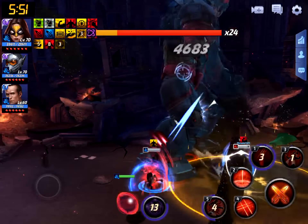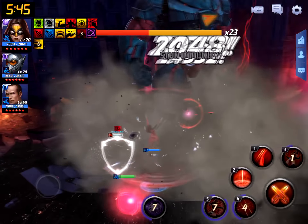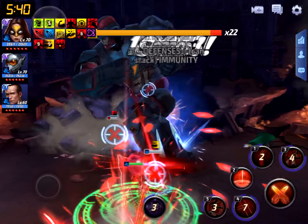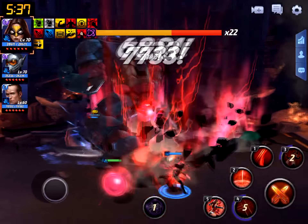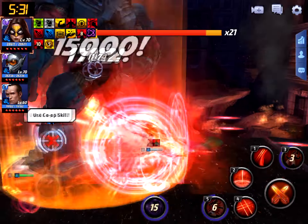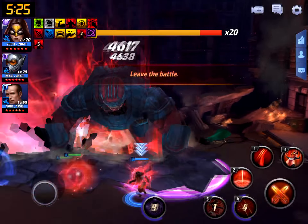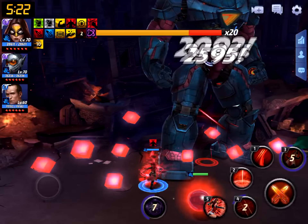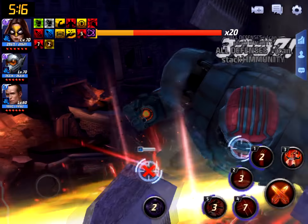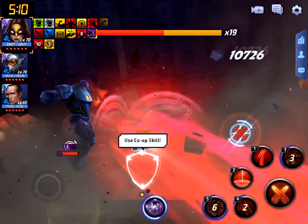We're now down to just me and the Tier 3 Captain America — the other player has been gone for a while. You can tell how many active players remain by the circles next to the co-op skill indicator. I ran out of the way for the purple circle attack, though I believe standing in it with damage immunity up may actually block the damage.